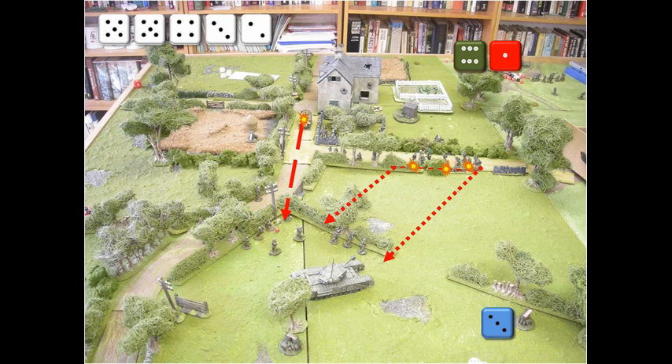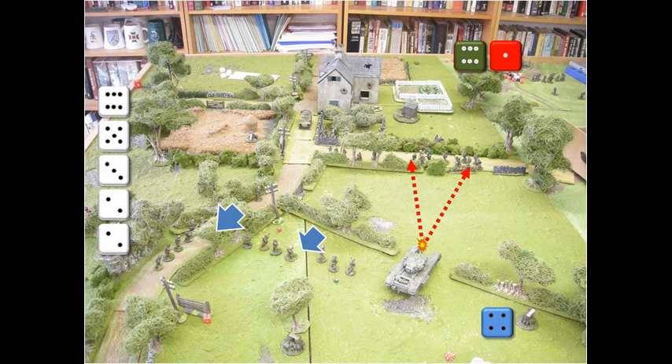The British roll 6, 5, 3, 2, and 2. The 6 tells them the next phase is going to be German. The 5 increases their chain of command dice up to 4. The tank moves forward and, firing its machine guns, remarkably effectively kills three riflemen in the German squad it targets and inflicts some shock on the machine gun team. Meanwhile the British take the opportunity to withdraw their section back down the road away from the half-track, and also withdraw their section in the field. The 3 activated the tank, and the two 2s allowed the two sections to activate and move back.